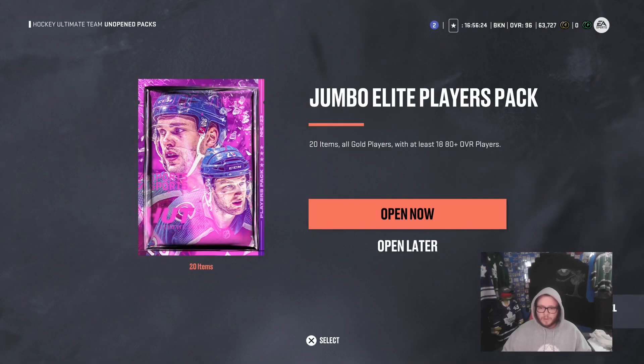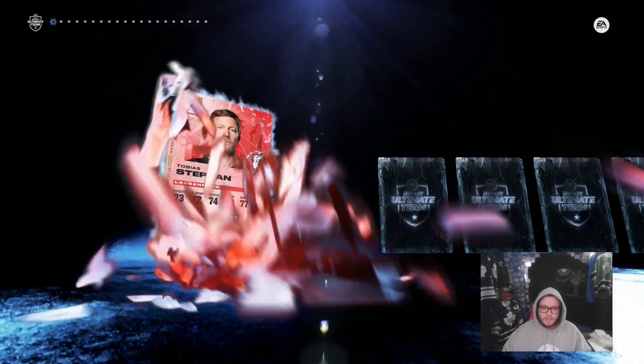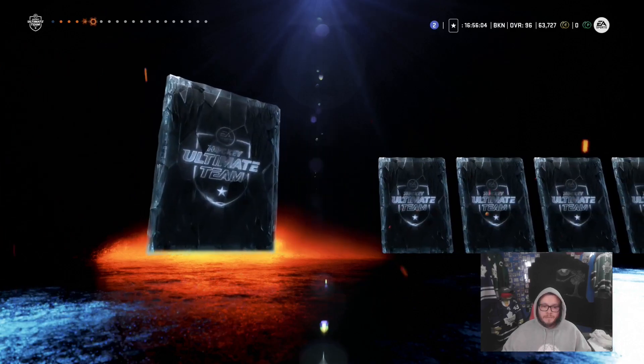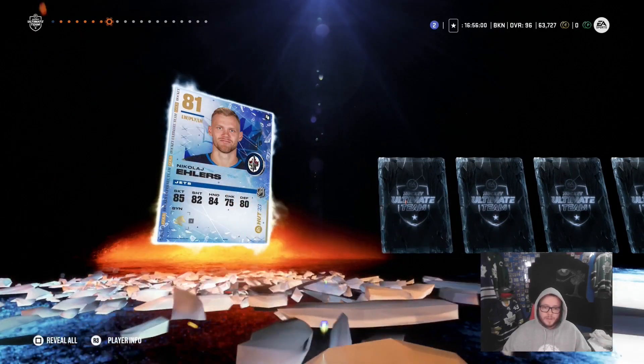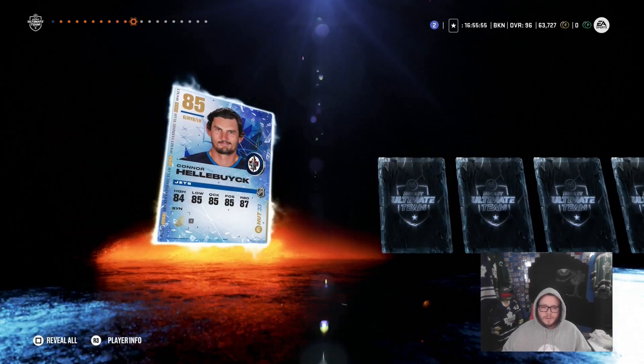Now we'll open up the Jumbo Elite Players Pack — 20 items, all gold players, 18 of them 80-plus. This is a great pack; I've pulled a lot of good purples out of here, so I'm hoping we can get something big today. The 94 William Nylander caught my eye, and the 92 Madison Soguard also caught my eye — it'd be really nice to pull one of those.